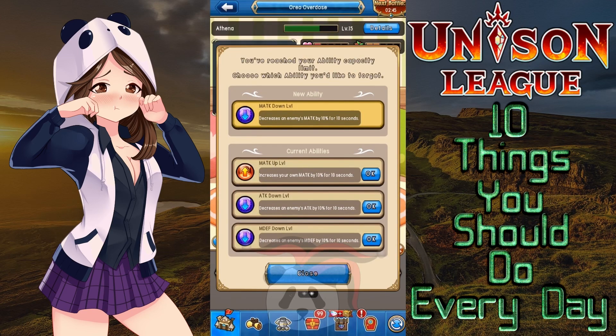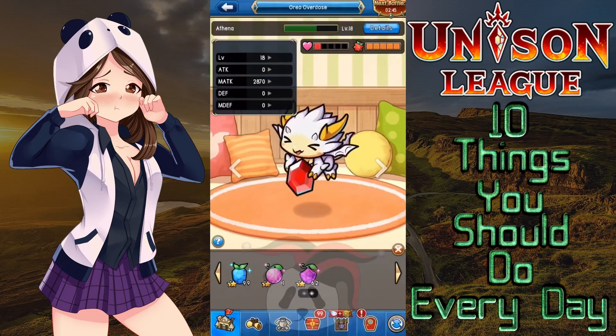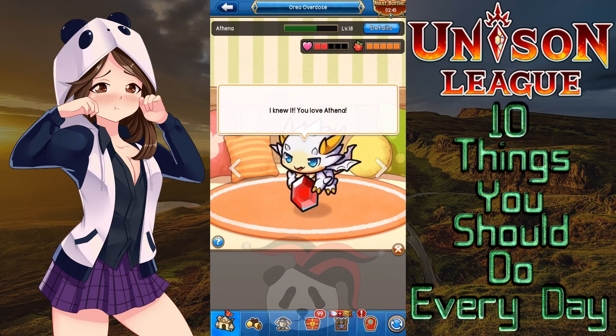These abilities can be things like decreasing an enemy's physical attack by 10% for 10 seconds and increasing your magical defense by 10% for 10 seconds, which is a nice little bonus for minimal effort.